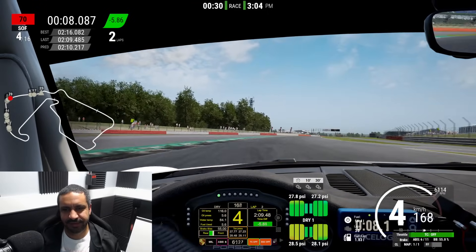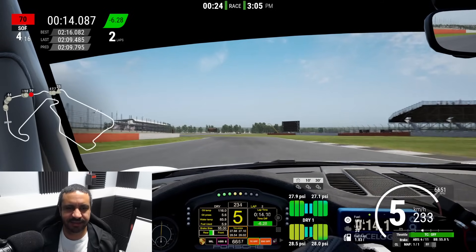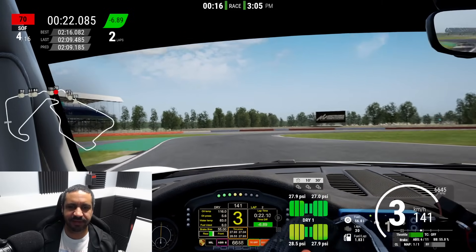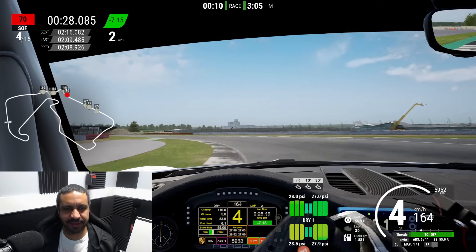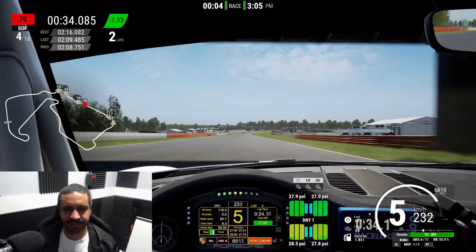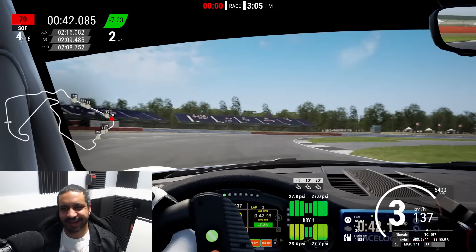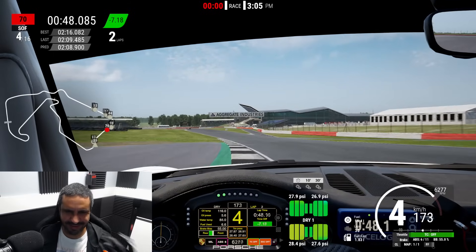Safely around the first corner. Through Maggotts and Becketts we'll give back some time, but on the subsequent straight we should make up a little bit. See how mightily it handles corners — that is true of all these GT2 cars. They can just glide right over everything, and it feels more pronounced, more obvious in this 935 than some of the other GT2s. Which is an advantage, of course. But just hard to feel connected to this car — it just kind of glides along the surface and feels bouncy.